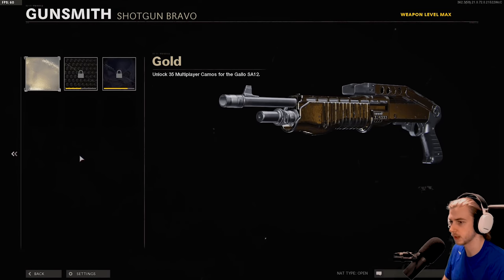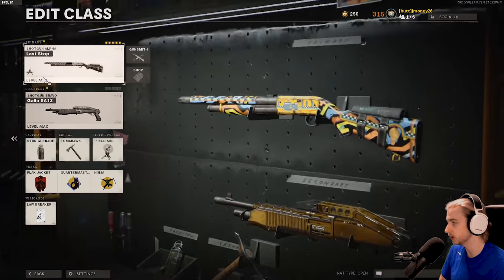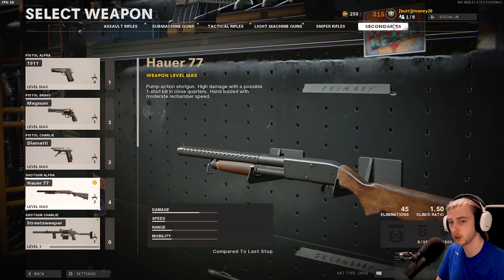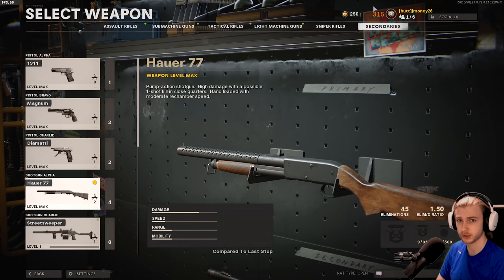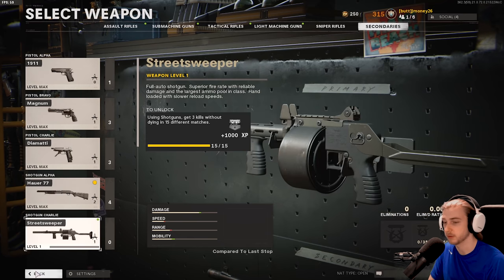We got the shotgun gold. We need one more shotgun, and then we need the Aug, the DMR, and either the Huerr or the Street Sweeper. I'd recommend the Huerr because I already have it leveled up. It's not like I'm never going to do the DLC weapons — I will be doing the Groza and the MAC-10, I'm just saving those for after dark matter. So we have the Huerr, the DMR, and the Aug. We're sticking with the core guns and then using the DLC guns after dark matter.